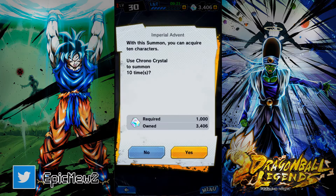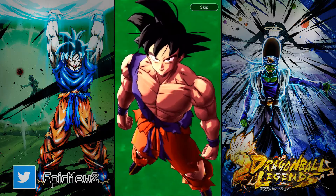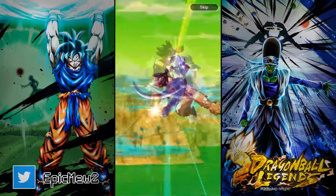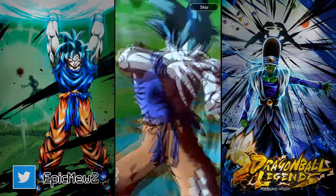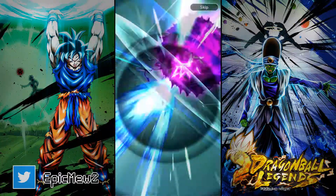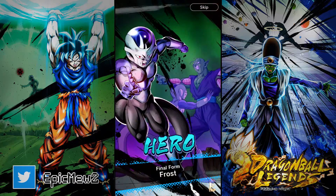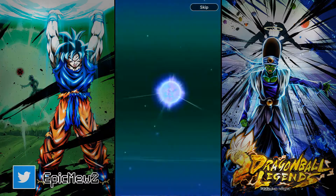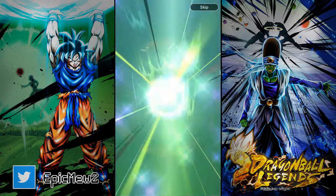Let's do another multi — I really want Frieza and Gohan. I don't know if I'll use all my chrono crystals. Okay, that was quite a few pods — base form. The animations in this game are very weird. Goku won in the clash. I don't remember seeing that before — okay, so that's a hero card. Interesting that they added Frost on this banner.